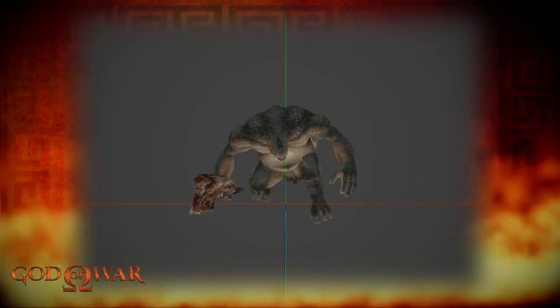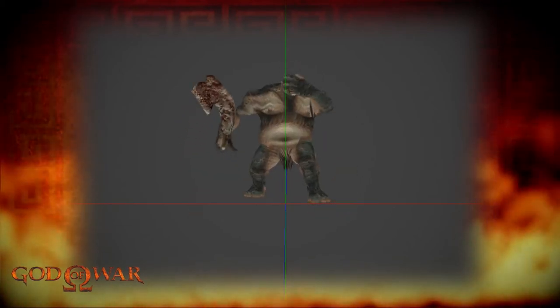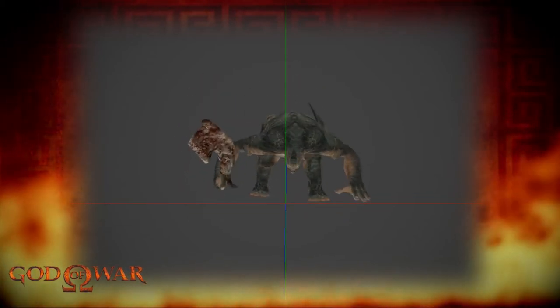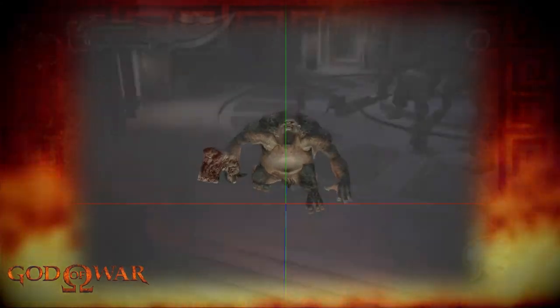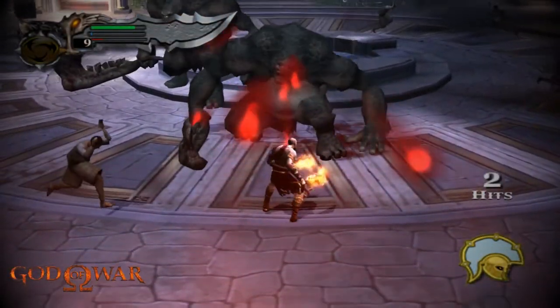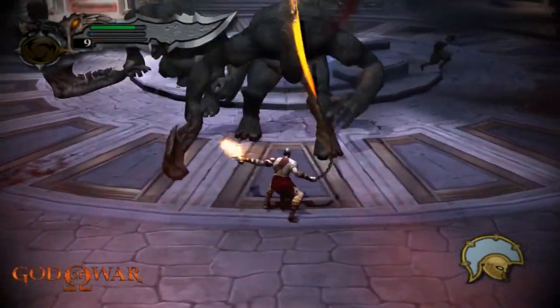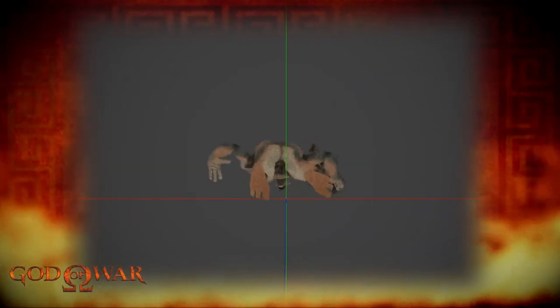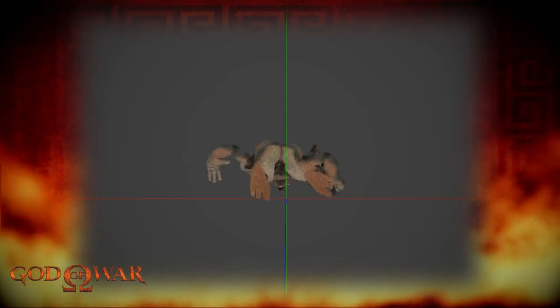There is also an injured animation triggered when the circle button prompt appears above its head. Once pressed, Kratos throws one of his blades up to the head of the Cyclops and pulls to slam its head off the ground. Sadly this variant doesn't have a quick time event death animation — it just has the standard death animation they all share. Here it is in game.